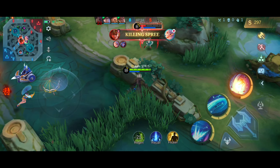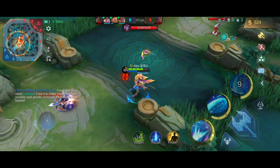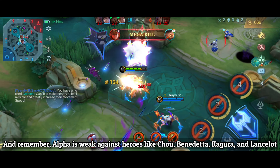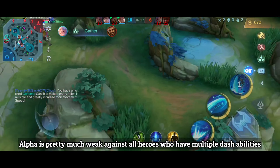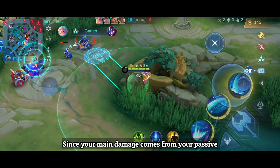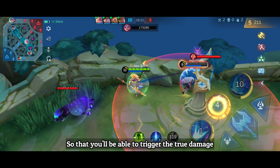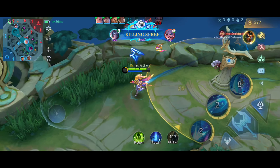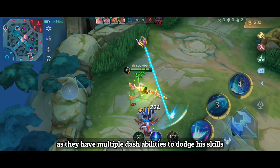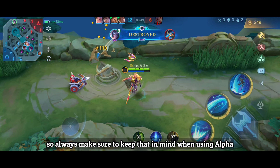Alpha is weak against heroes like Chou, Benedetta, Kagura, and Lancelot — essentially any hero with multiple dash abilities. Since your main damage comes from your passive, it's very important to hit enemies with your skills to trigger the true damage. Heroes like Lancelot and Chou can easily counter Alpha by using their dashes to dodge his skills. So always keep that in mind when using Alpha.